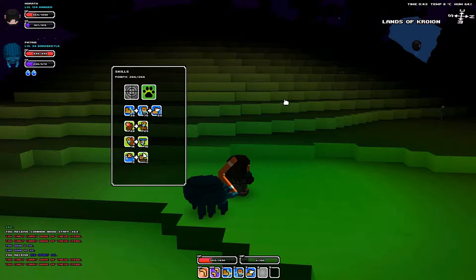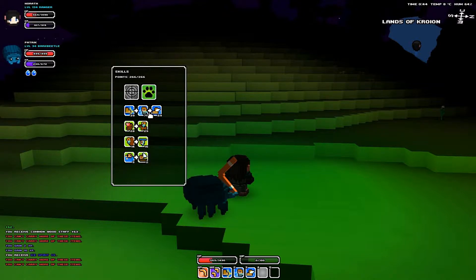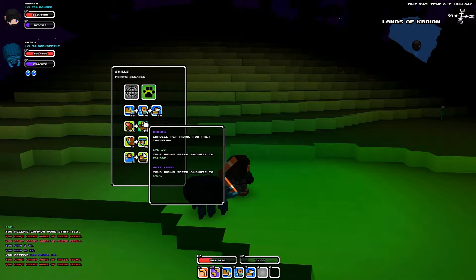Anyway, the new thing I'm going to show you today is skipping, and we're going to use this skill here — retreat. You can also add in scout swiftness to increase your speed, and riding on a mount helps too.